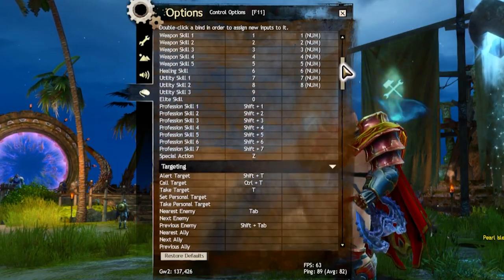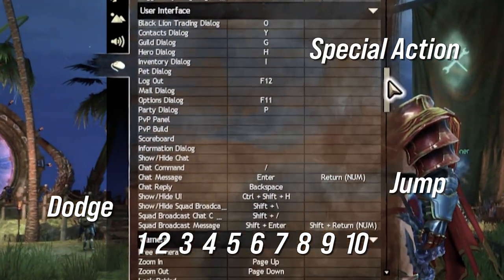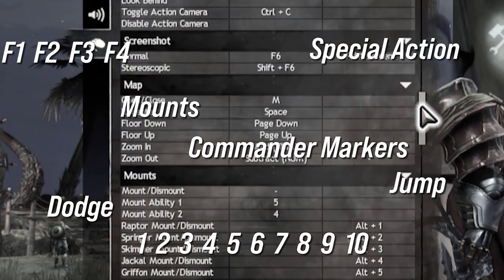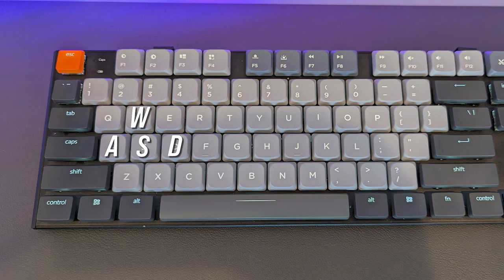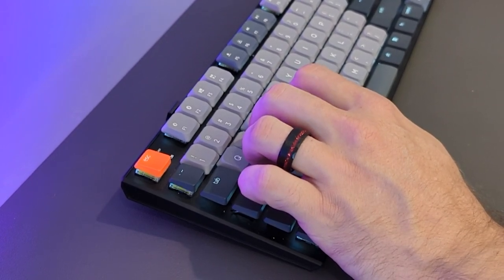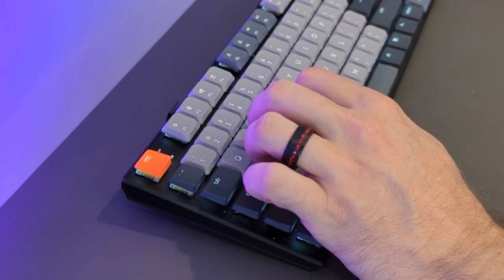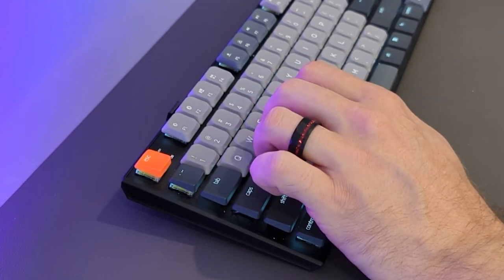As you know, Guild Wars 2 presents you with at least 10 skills at any given time, plus we have dodge, special action key, jump, your profession skills, mounts, commander markers — it's a lot. The problem is, most people use WASD to move, which keeps your left hand at the left side of the keyboard for movement keys. When you go to fire off any skills, you need to take your hand off the movement keys to activate your skills, which by default are bound to your number keys.